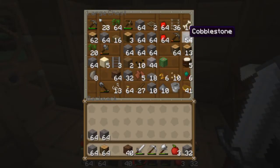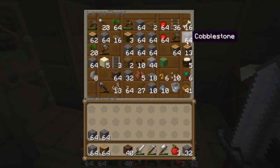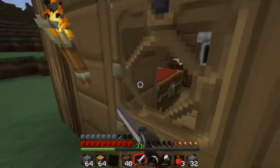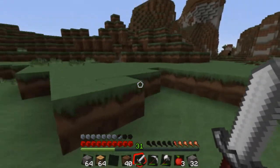So this episode we'll be building a watchtower — it's been suggested by a lot of you guys, so a few comments might jump up on screen. We're going to be building it out of cobblestone and wood and stuff like that.